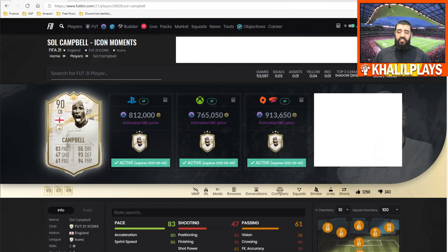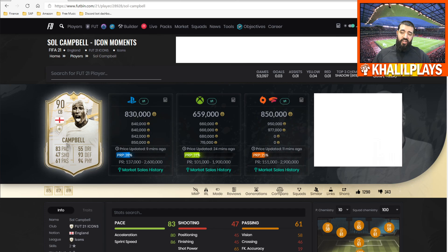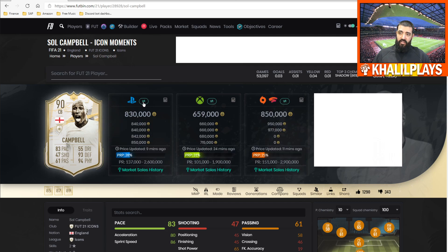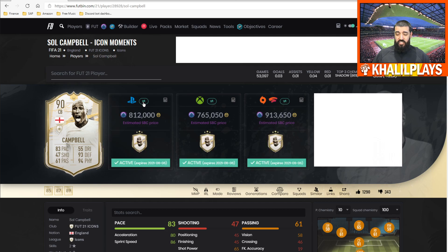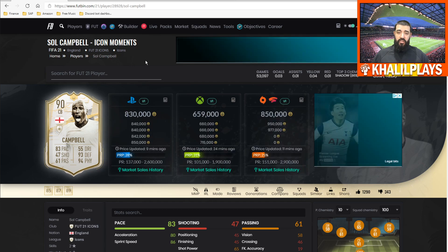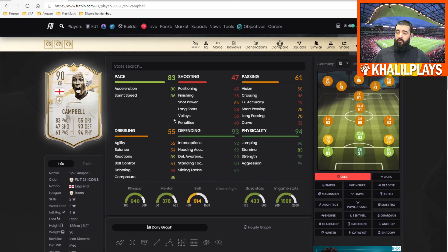Getting into the final Sol Campbell summary. First, the price: 830k on PlayStation, 850k on PC, and around 800k on Xbox. This is important because the SBC cost is 812k on PlayStation, 765k on Xbox, and 913k on PC. On Xbox it's still 100k different, but on PlayStation it's only 18k — the SBC really doesn't give you that much of a differential in cost.